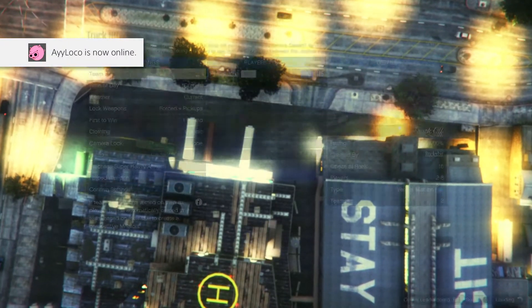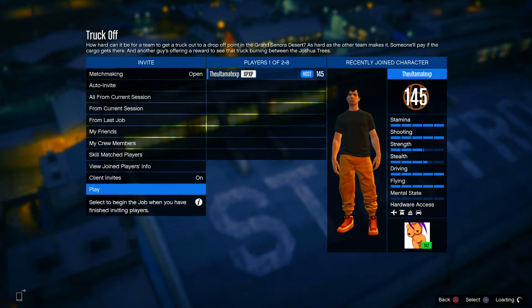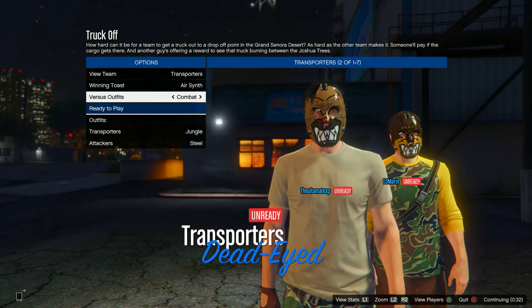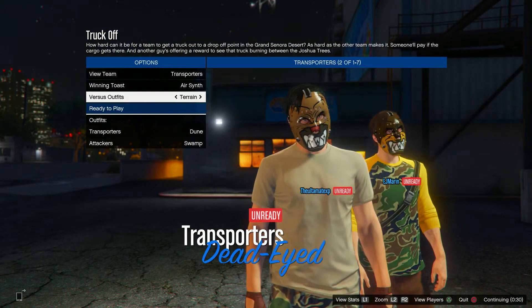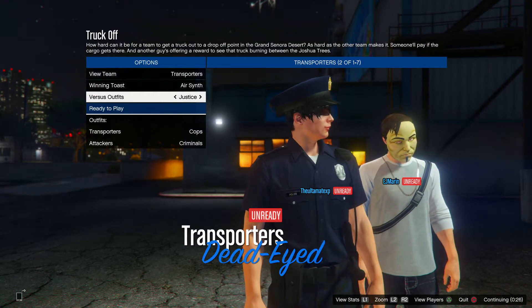To start this mission you will need at least two players including yourself. You can invite a friend to help you, or if you want, simply go to Matchmaking, set it to Open, and wait for random players to join. Once you've got players in your game and it's starting, make sure you're on the team called Transporters and set the Versus outfits to Justice.